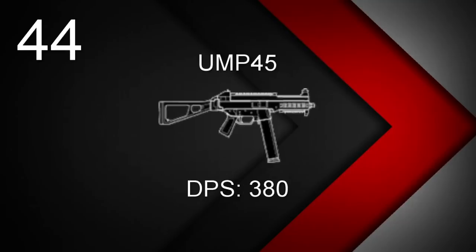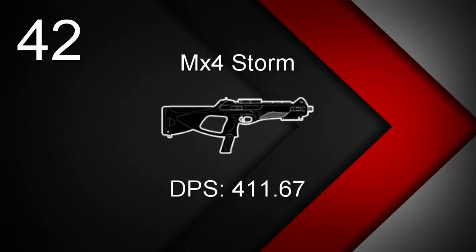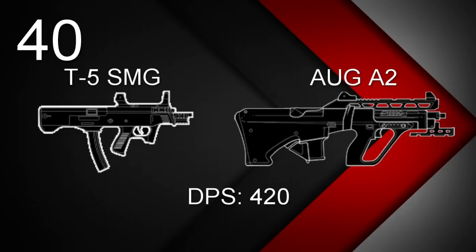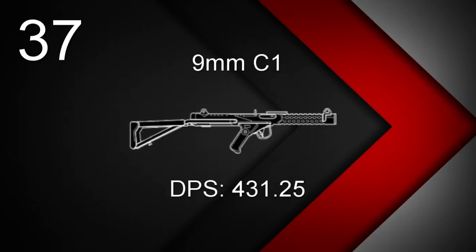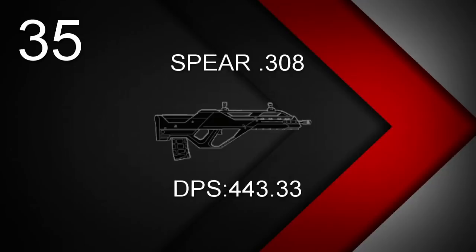At 44, Castle and Pulse's UMP45 with a DPS of 380. At 43, a tie between Mute's MPK5 and Echo's MP5 SD, both at DPS 400. At 42, Alibi's MX4 Storm with a DPS of 411.67. At 41, Ela's Scorpion Evo 3A1 with a DPS of 414. At 40, a tie between Lesion's T5 SMG and Kaid's AUG A3, both at DPS 420. At 39, Mozzie's P10 Roni with a DPS of 424.6. At 38, Kapkan and Tachanka's 9x19VSN with a DPS of 425. At 37, Frost's 9mm C1 with a DPS of 431.25. At 36, Vigil's K1A with a DPS of 432. At 35, the first assault rifle on the list: Finka's Spear .308 with a DPS of 443.33.